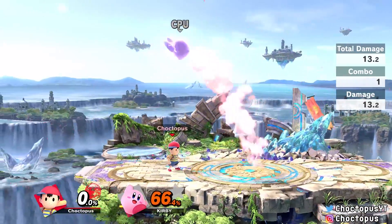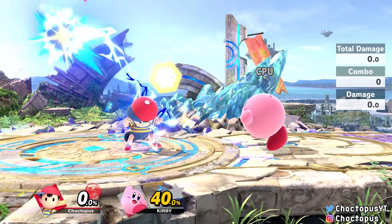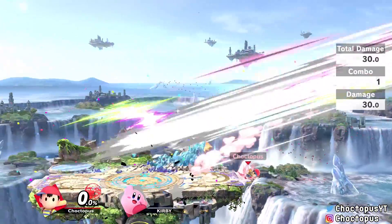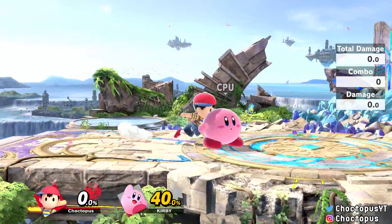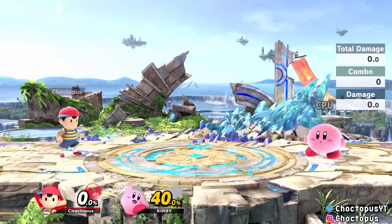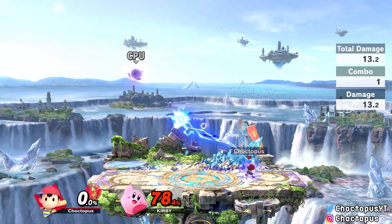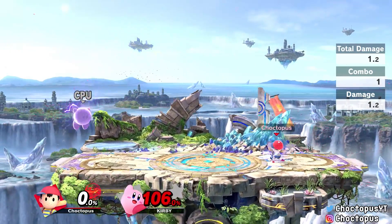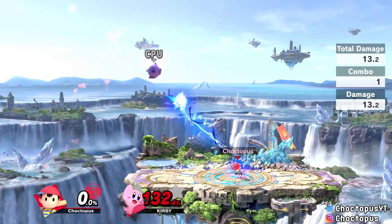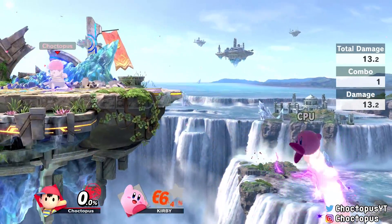PK Thunder is Ness's up-B. Some people only use it for recovery, but you can actually pick up kills at pretty low percentages — around 40% — if you're close enough and can land it. It requires practice and leaves you open, but it's a powerful option. The PK Thunder itself is also great for harassing opponents in the air since it has long duration and is hard to dodge.